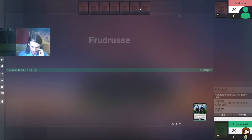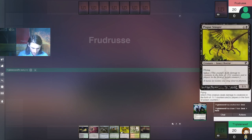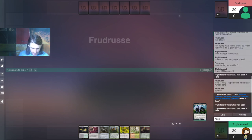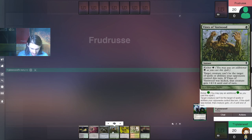All right, we'll confirm that. So we have a creature, we have two lands, and yeah, this is a keep. Now I have to decide which one to put on the bottom, and it's probably going to have to be Vines of Fastwood.